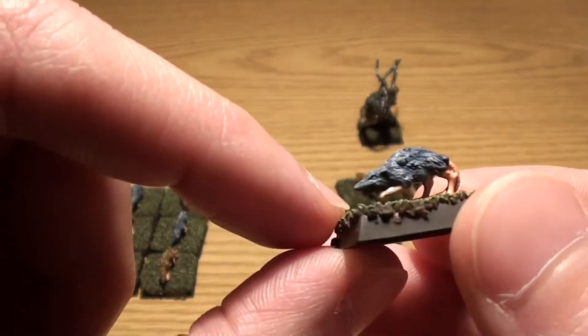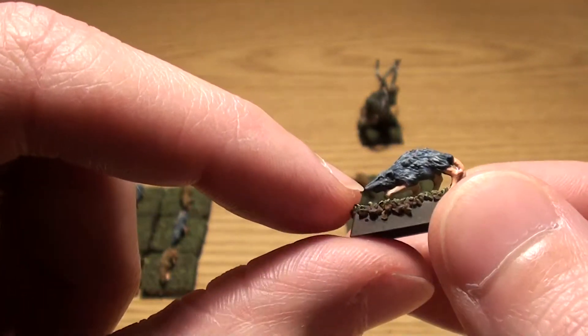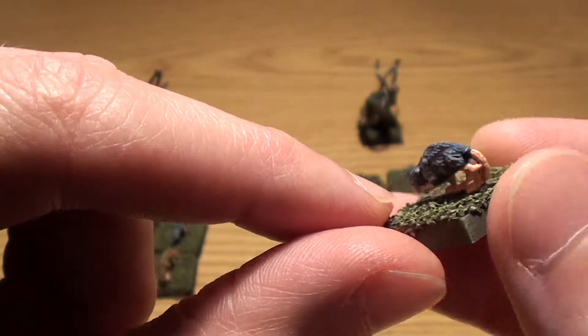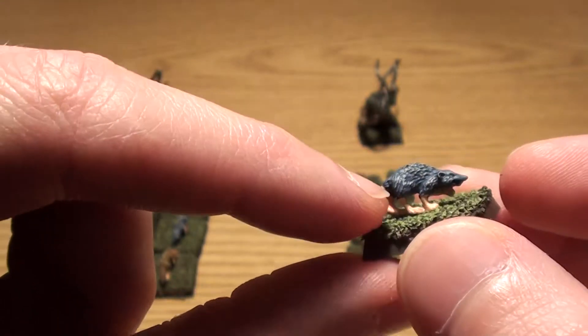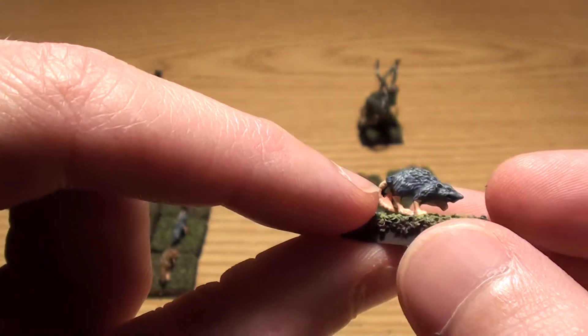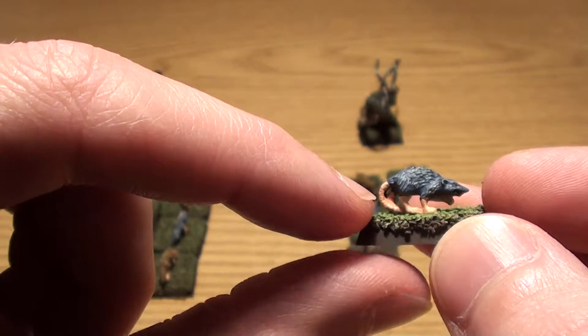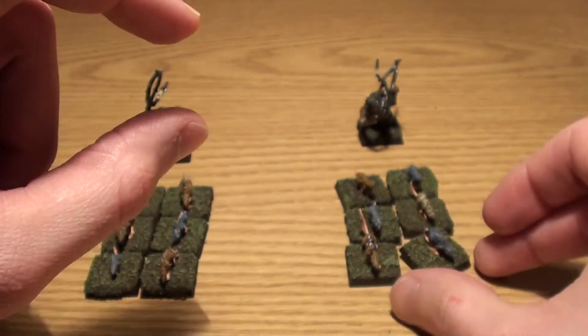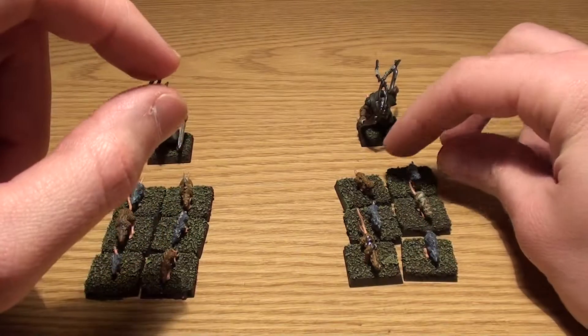These are kind of hard models to do but still need to do the eyes and the teeth. As you can see, I've based them the same way as everything else — just done Codex Grey with a brush of Bleachbone, and then this is Elf Flesh with a wash of Ball Red.